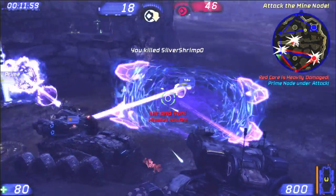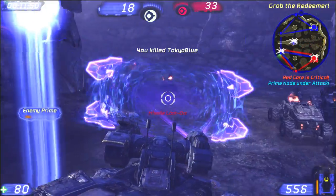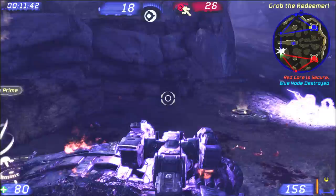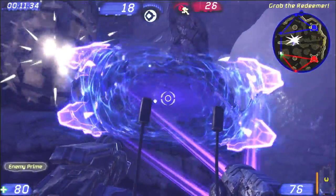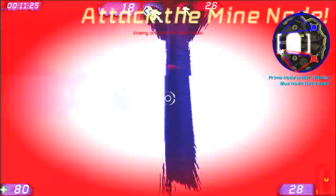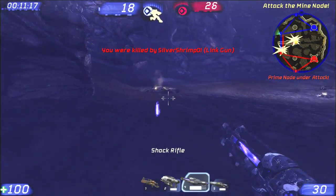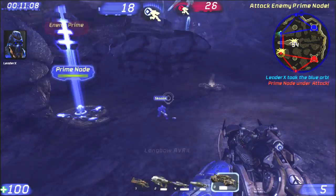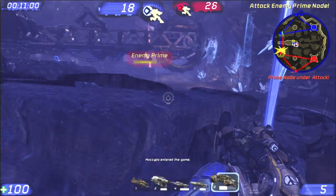Meanwhile, red's going to take their prime back. If there were one or two more people here helping me hold this node, we would have held it long enough to do some actual damage — we could have ended this match right here. But there's nobody here to build the node. I just lost that vehicle and that node's going to go down shortly. I guess they're holding the mine node, and all in all, that's not such a bad thing — it's going to take red a little bit of time to come back and hit our Prime again.